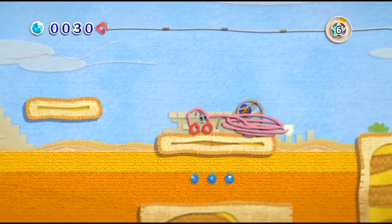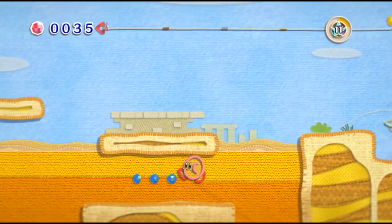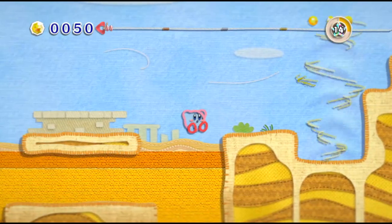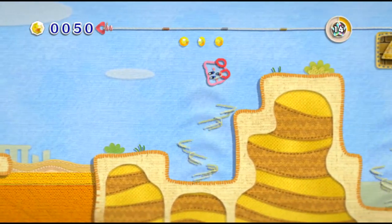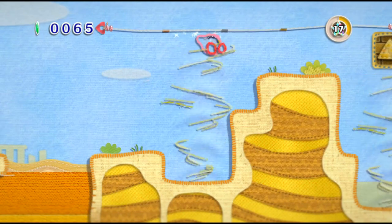Right off the bat, we're given this quicksand stuff that we were already familiar with in the molehole level. I still think it looks really cool, and it's fairly easy to deal with, too. So that's always nice.